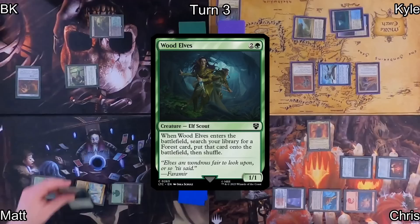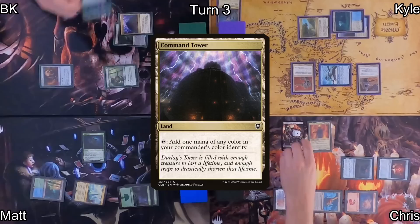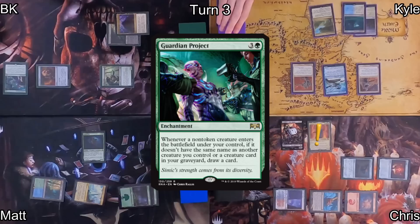Chris passes to Matt, who plays Forest and casts Wood Elves. This triggers Sauron, getting him an Orc Army, and Matt goes to find a Forest entering tapped before passing to me. I draw and sigh with relief after finding a Command Tower. That's my land for turn, and then I cast Guardian Project, which also triggers Sauron, amassing him one again.